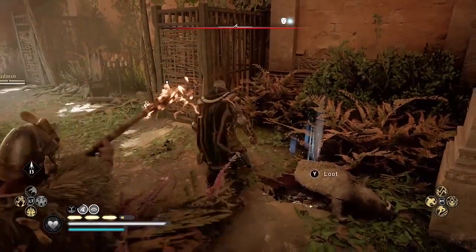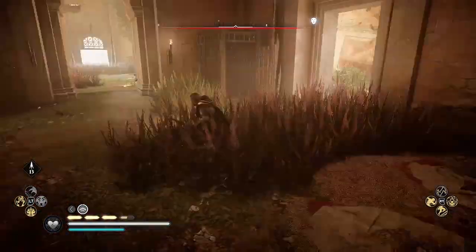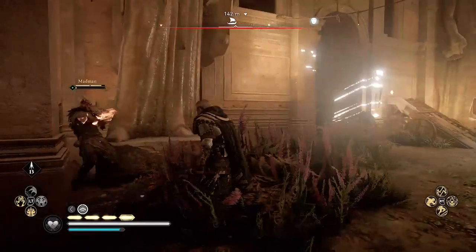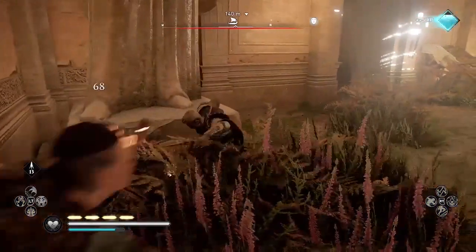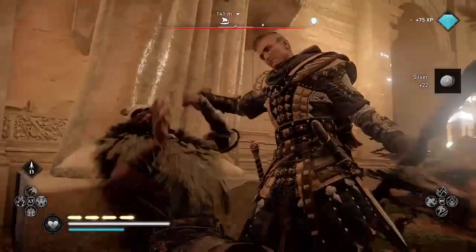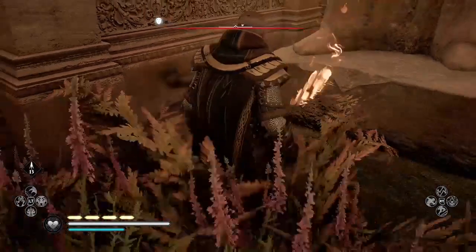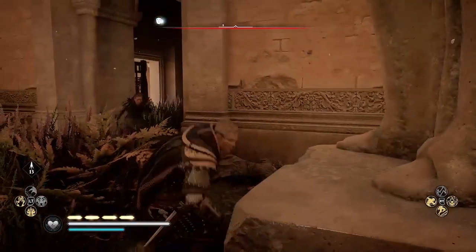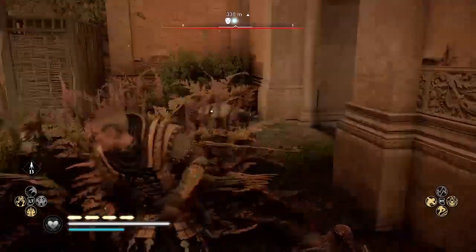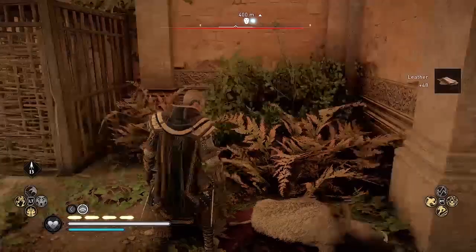Let me just kill this enemy — this is the only tough enemy in the fort, the one with the torch. I love the heavy finisher here where I put the torch in his face. It's too bad you can't pick up that torch and throw it at an enemy; I've tried it but you can't seem to pick it up. Anyway, if your raiding crew kills the boar you have to make sure you loot it to get the leather.